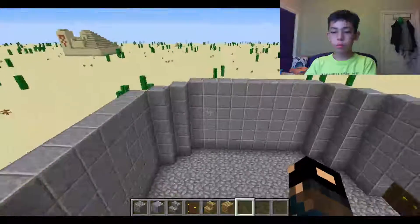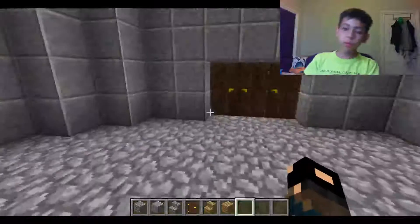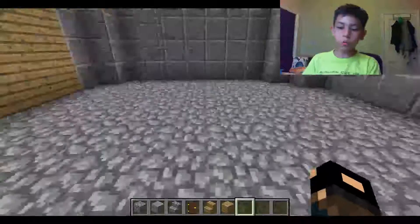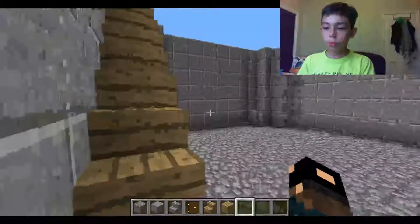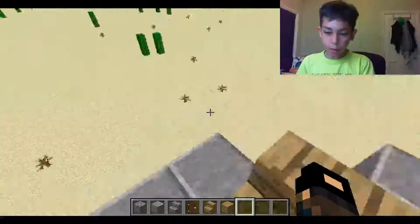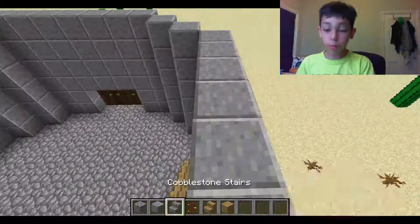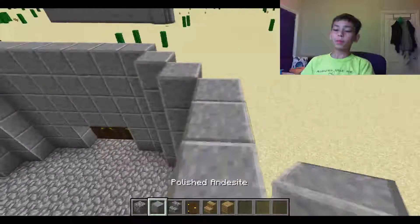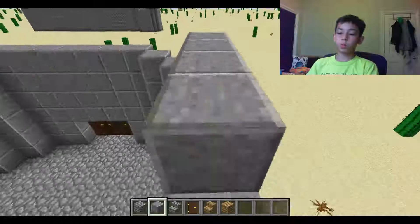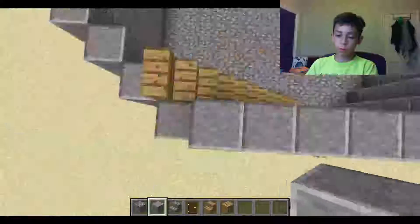This is the next floor. The decorations for the inside of the castle will be the next video, or possibly the video after that, because I might have to break the palace into two or maybe even three different videos. Anyway, make another six blocks high of andesite, or your block of choice.